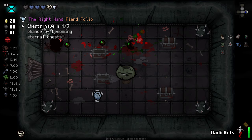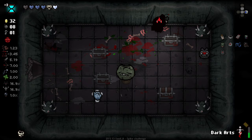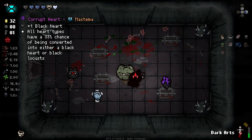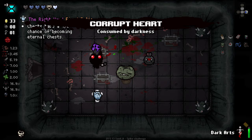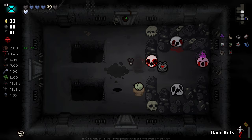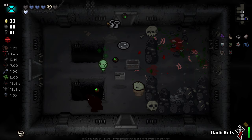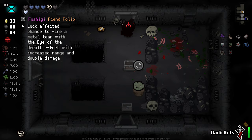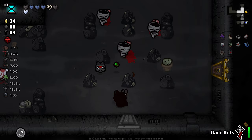Don't lose the Immortal Heart, whatever you do - that would be stupid. Chests have a chance of being Eternal Chests, which isn't super valuable for us, to be honest. Ooh - Black Hearts. All Heart Types have a 33% chance of being converted into Black Hearts or Black Locusts. That seems pretty useful. A little Baby Haunted Chest. Luck Affected Chance to Fire. Okay, let's see how that affects us over the course of this floor.